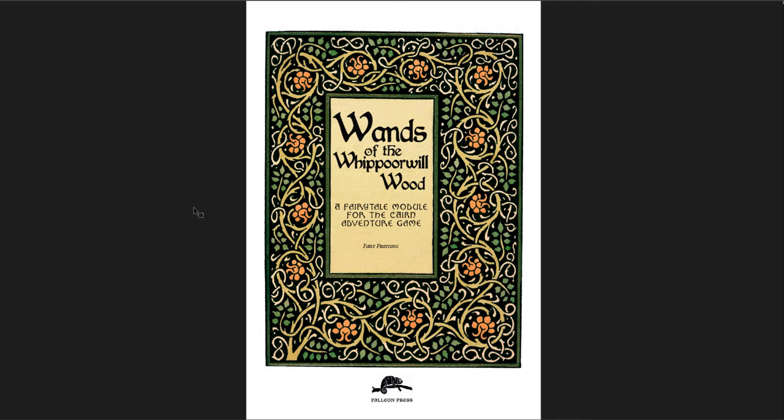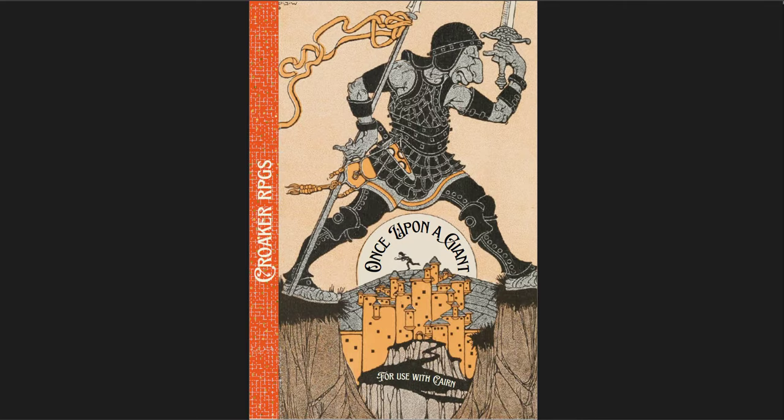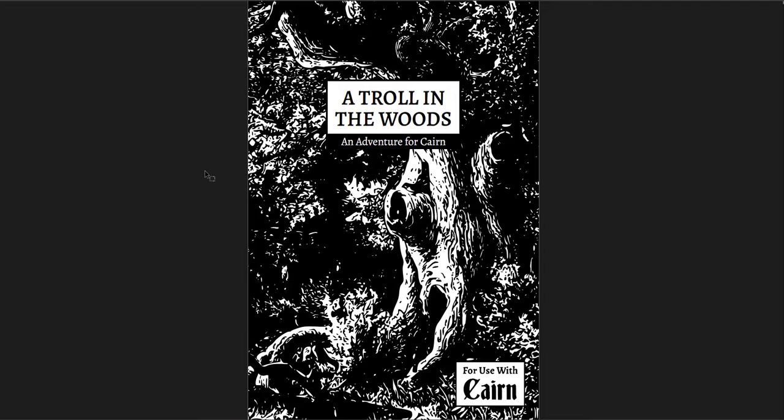I'm definitely going to keep looking into Cairn adventures — there's a ton on itch.io and elsewhere. I've been reading through a lot of Shadowdark adventures recently and have been disappointed by a lot of them, but the Cairn adventures have all been very interesting to me. A Troll in the Woods is pretty straightforward and not as fairy tale-like, but I like the dungeon. Once Upon a Giant is quite interesting. Wands of the Whippoorwill Wood is really cool. Wands and Once Upon a Giant are pay-what-you-want; A Troll in the Woods is free. I'll put links below. See you in another video!